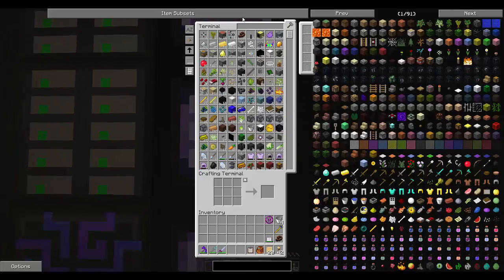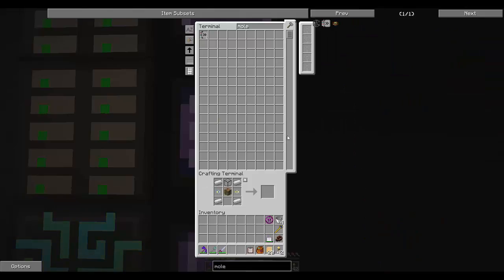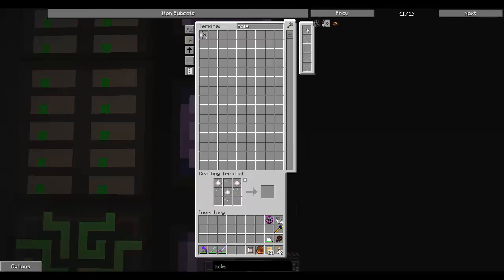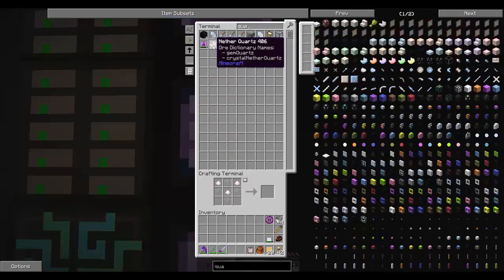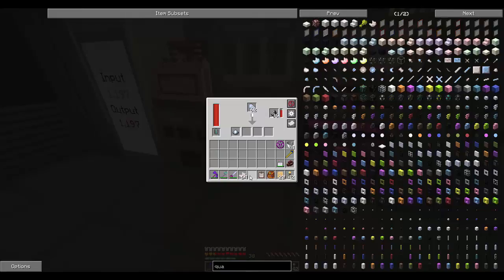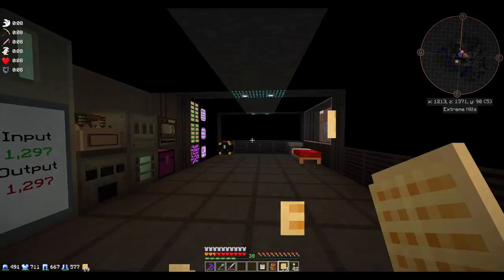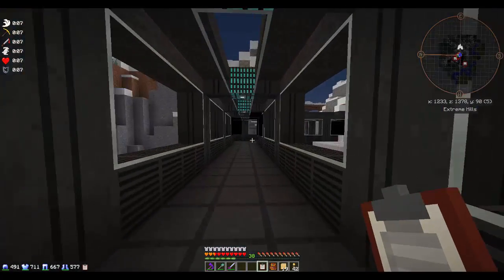Molecular crafting — we might be able to do this if we have the right setup. We need a molecular assembler. What are we missing? More quartz glass. We need nether quartz dust. We've got a fair amount of nether quartz and certus quartz — let's run a couple through our SAG mill. That's going to work pretty well. We'll do some nether quartz too when we're done.